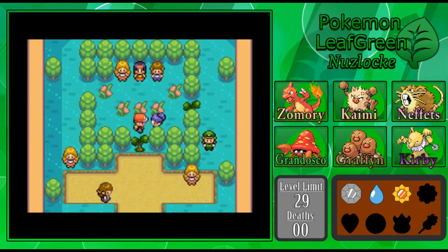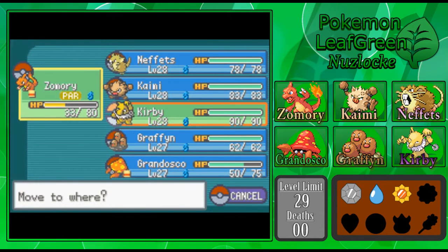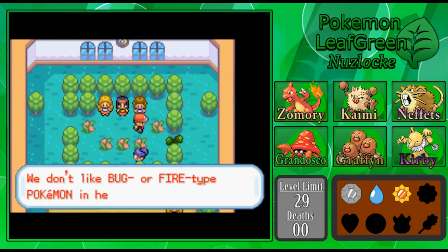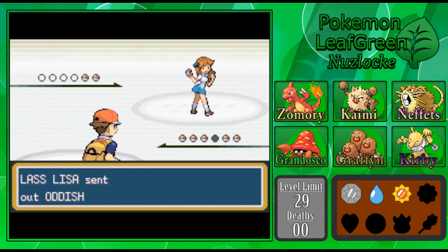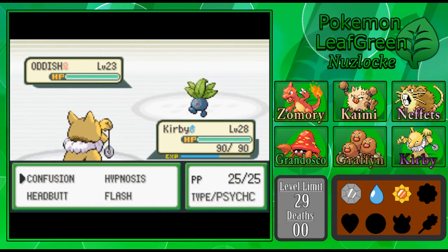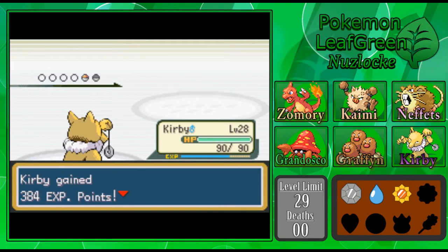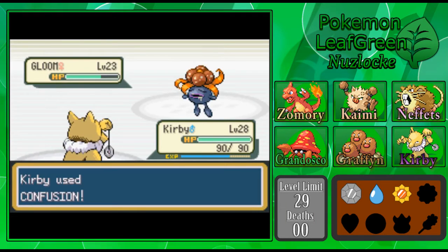I didn't bring my best Pokemon — wait until next time. Kirby would probably be a better option in this upcoming gym battle than Kaimi, just because Grass is a special type, and so he has really high special defense. Kirby would be good for taking hits against Erika and also dealing significant damage to Vileplume and Victreebel, which I'm pretty sure she has. Gloom could give significantly more experience than Oddish — we'll see. It's gonna be close here with this experience.